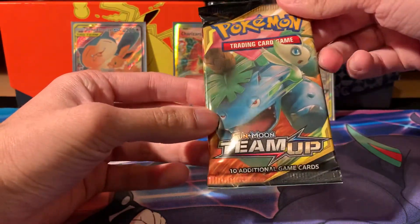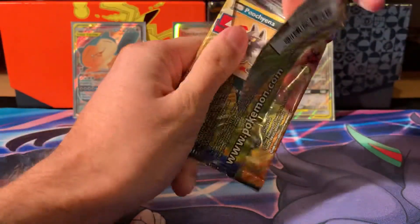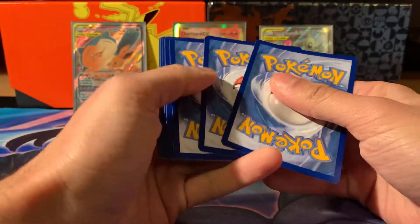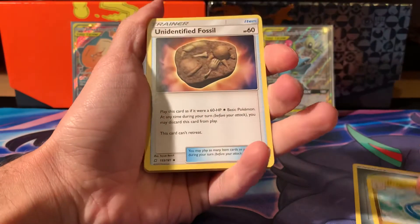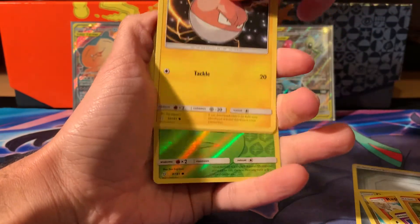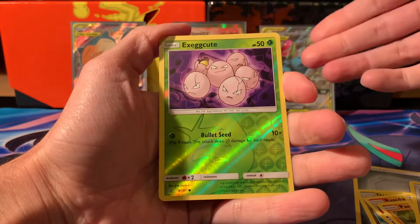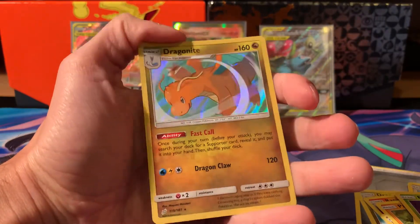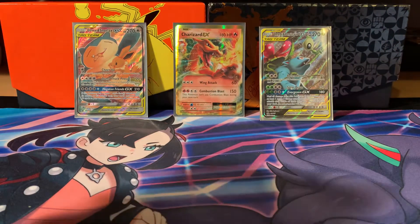Next pack - this one's hopefully from the Celebi and Venusaur tin. It's really nice with the promo in the background. I'm still reeling after that Charizard pull! The only Charizards I've got from Evolutions are the reverses - two of those - and the Mega as well. So it was really nice to get the EX version. Opening this pack: Rapidash, Pichu, Nidoran, Pancham, Voltorb, Klefki, Exeggutor reverse, and we have a Dragonite holographic! Very nice - I do like that card a lot.